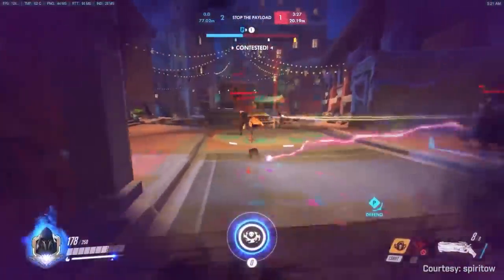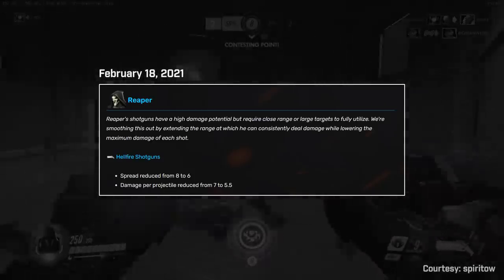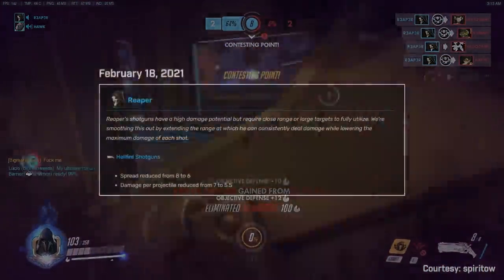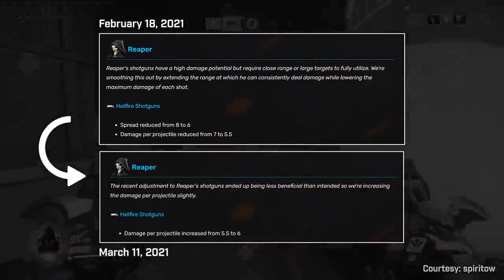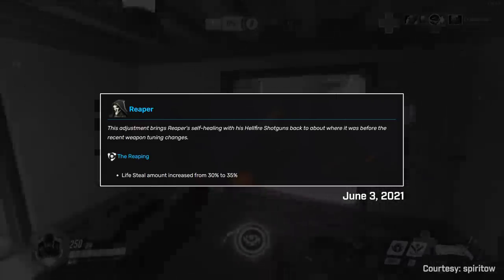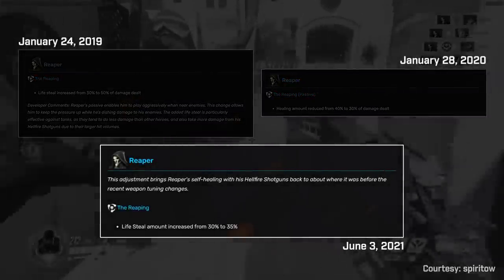In February 2021, a whole year after the last change, his Hellfire shotguns got a damage smoothing pass, which reduced his spread but reduced his damage per projectile from 7 to 5.5 damage per pellet. This change allowed him to be more of a threat at greater distance. This was later revised, putting the damage per pellet to 6 — up from 5.5 but not quite the original 7. Finally, in June 2021, his lifesteal was raised to 35% up from 30. This is classic Blizzard balance practice: first overbuffing something, then nerfing it, only to slowly crawl toward a middle ground that seems to work.